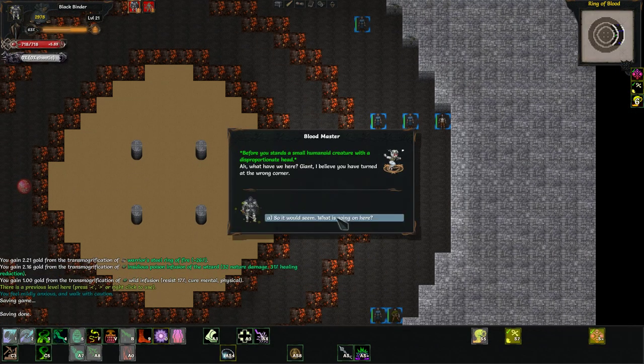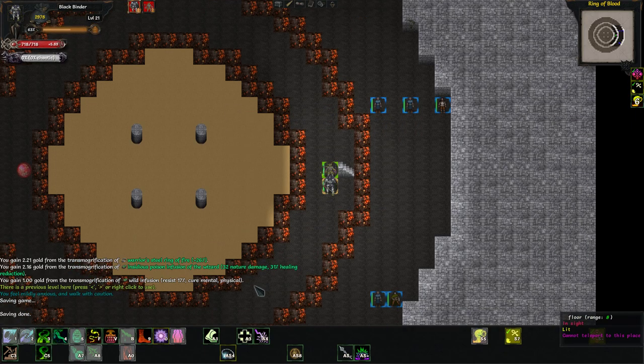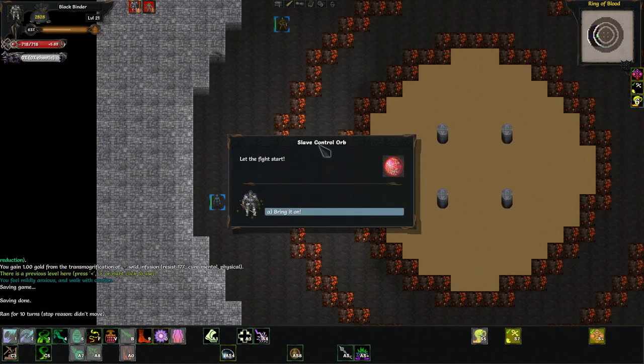This guy is good — you can't see him because he's invisible. He's not always invisible — he's a slaver. We'll kill him because it's the right thing to do. But first we've got to play the slave game.